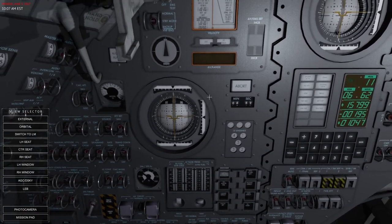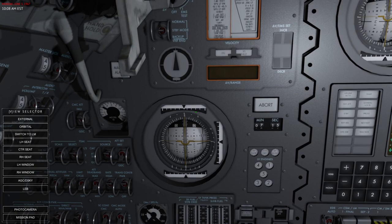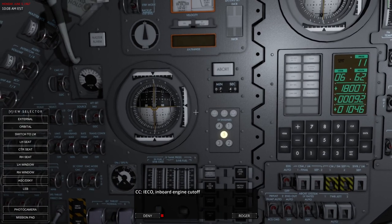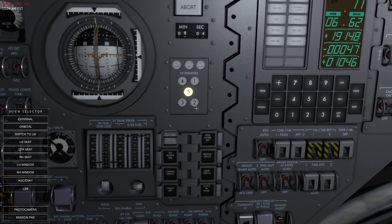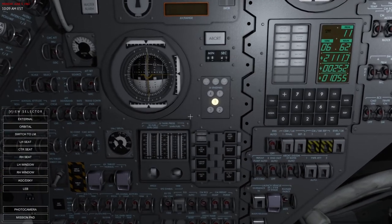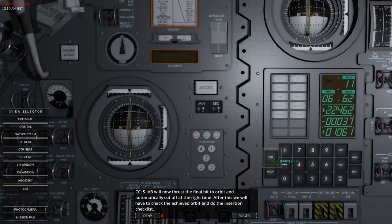When thinking about how to get a spacecraft interior set up, it's good to know how everything works or ought to work. Inboard engine cutoff on the second stage. We're close to the end of the second stage. Final stage here — final bit to orbit.